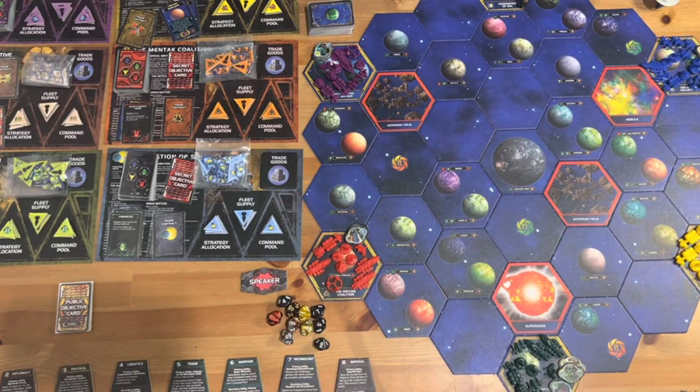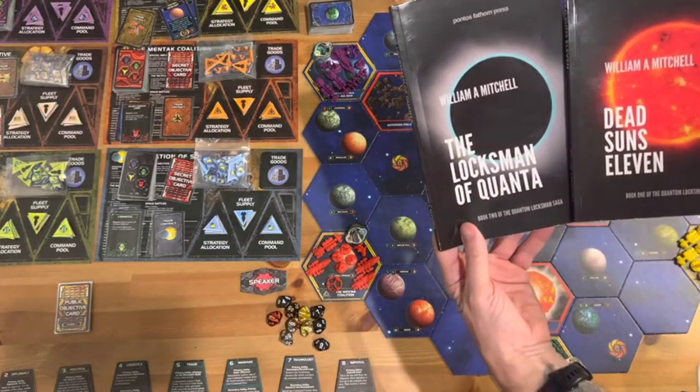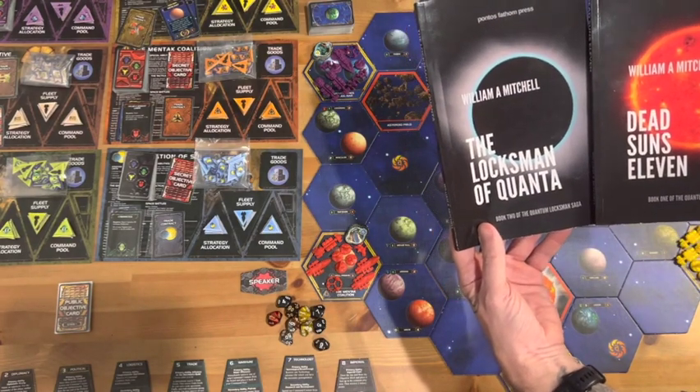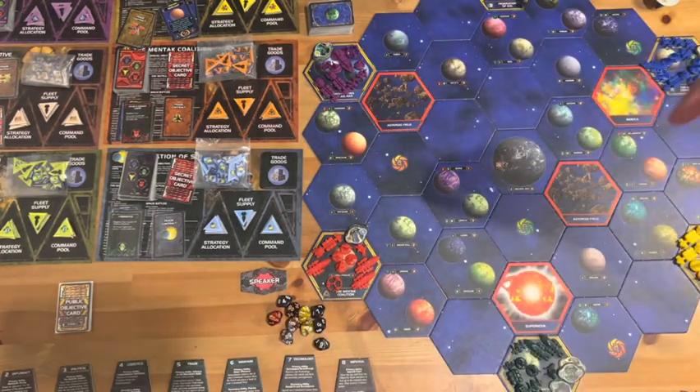Before we get into it, a quick shout out to our sponsor Pontos Fathom Press. We're on a sci-fi theme here, so check out book one and two of the Quantum Loxman Saga: Dead Sons 11 and the Loxman of Quanta. Check out our bookstore link in the description and our Patreon. If you like the video, please give us a thumbs up, share it with your friends, and ring the bell to get notified when we have more gameplay.